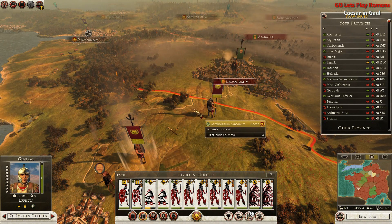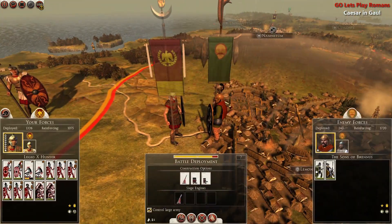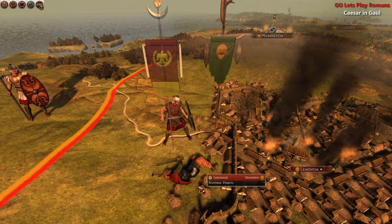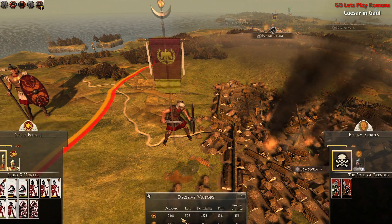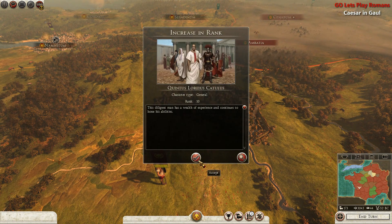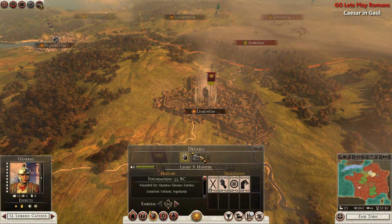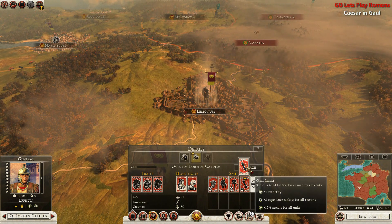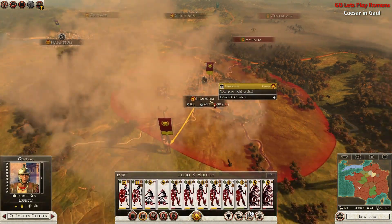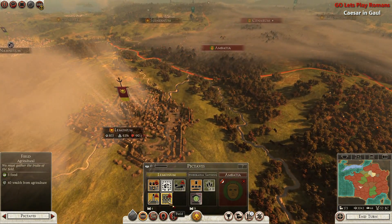At once, at your command. Besieging settlement, ha ha! Okay I'll take it. That is not a bad result. Now I have to... it's a portal. Level 10 general! The 10th Legion is now led by a level 10 general. Now he is a Great Leader times three. That is amazing. Okay, so I like the fact that these are not all slums anymore, so that's nice. How long will this take? Six turns?